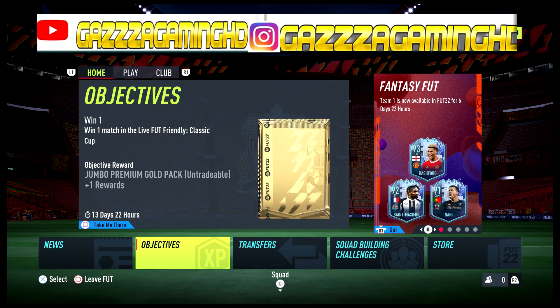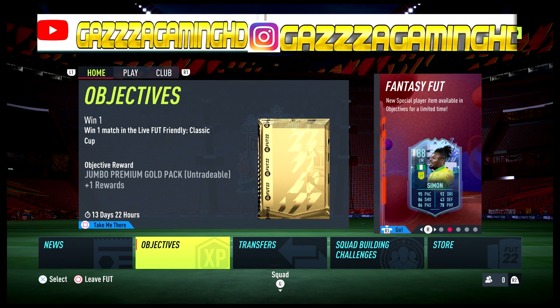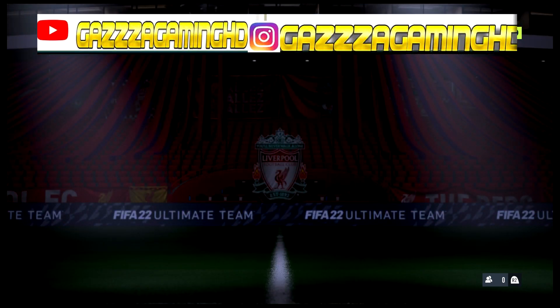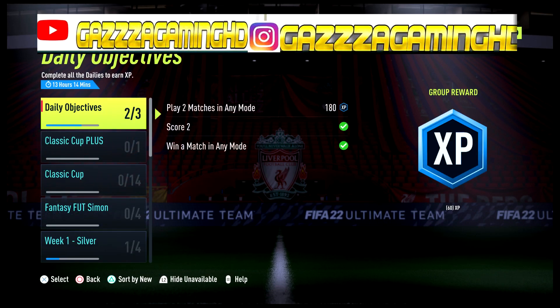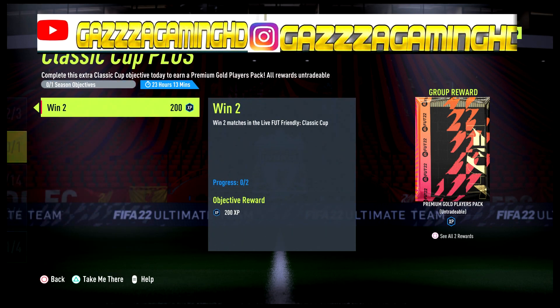Hey guys, welcome back to a brand new video for the channel. Today there is a daily objective out for you. What you need to do — as you can see in your daily objectives — if you go to your objectives, you see the Classic Cup: win two friendly games and you get prime gold players pack.